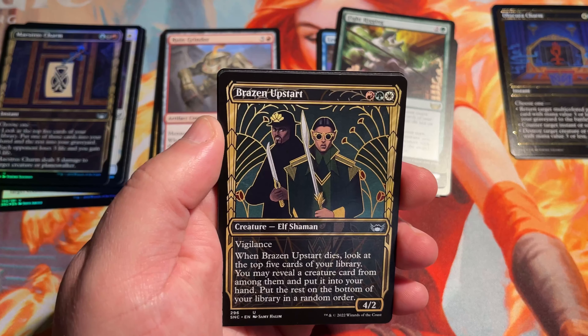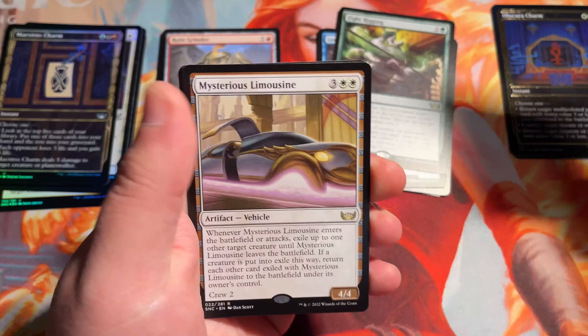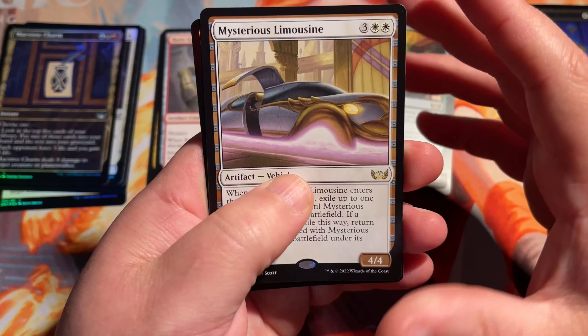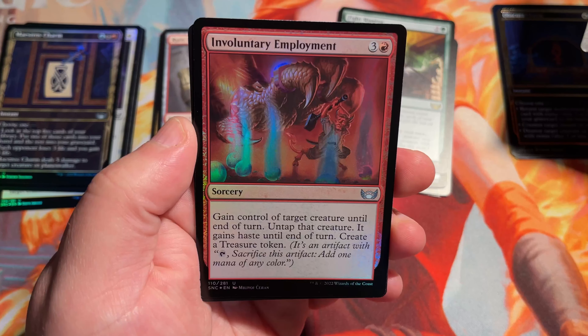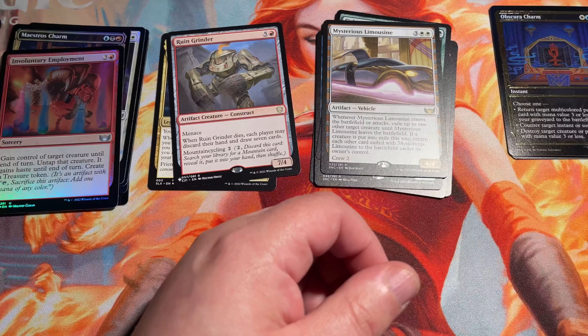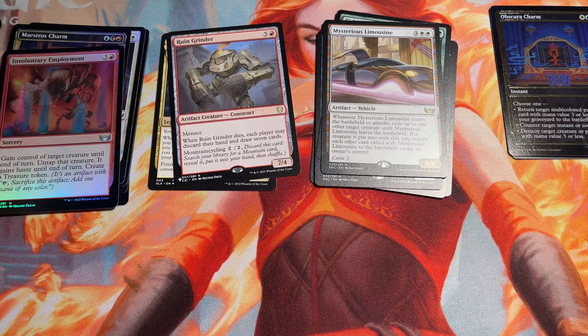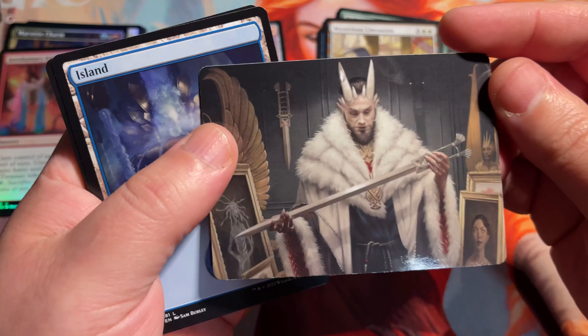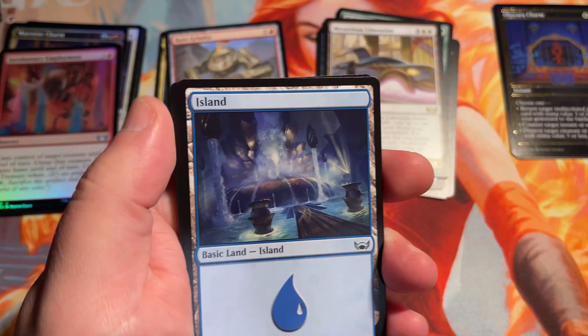Brazen Upstart — good on common. Mysterious Limousine. And our foil is Involuntary Employment. And then tokens. The only thing I've got to say about this is so many different arts and variations — it's very hard to create piles to sort with. Wizards loves to have all these different variations and art styles now: Borderless, Full Art, Gilded, and the Showcase Frame.